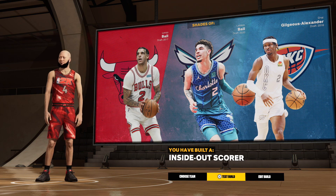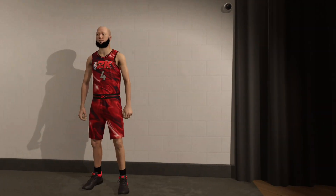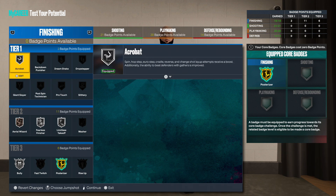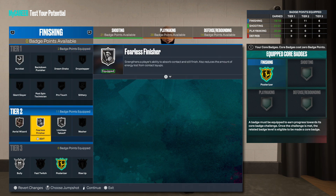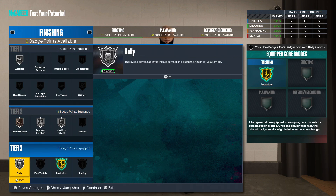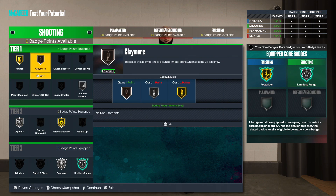For the finishing badges, we're looking at silver acrobat, bronze aerial wizard, silver fearless, silver limitless takeoff. I decided to core my posterizer and have that silver bowling on. Keep in mind that if you get that plus four badges, you can't actually put them all in finishing. But there we go for the finishing category.